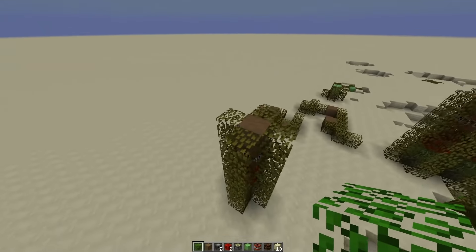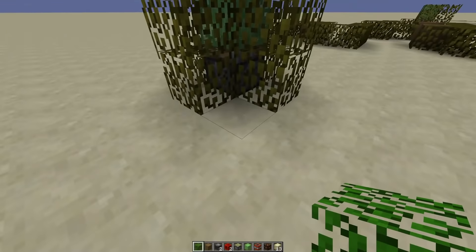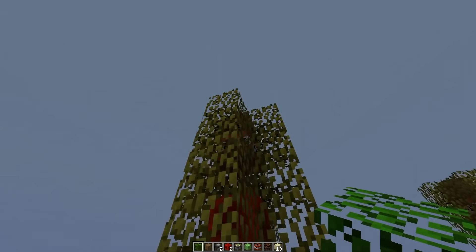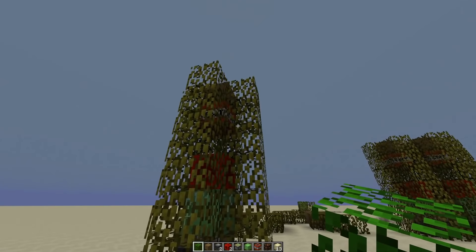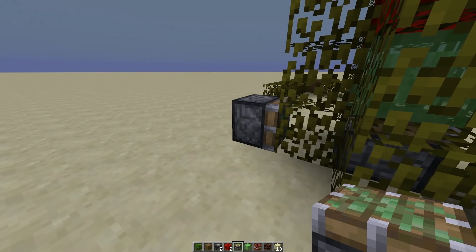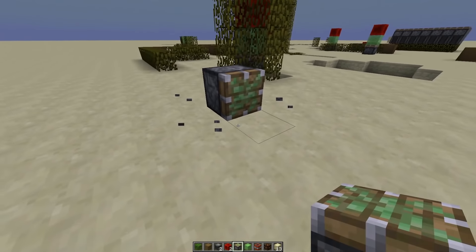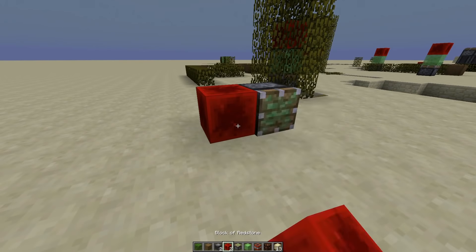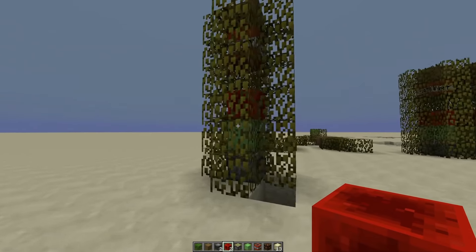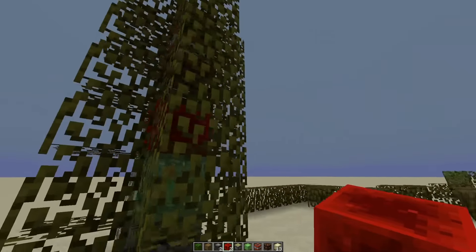You touch any single part of this — any part, at all. You touch the top log, it explodes. Side log, it explodes. Any of these leaves, it explodes. You try to dig under, think you're clever, destroy that block — also explodes. Nothing you can do about it. Set off a piece of explosive, set off a bomb next to it — it explodes. You can even try to push inwards with a piston. The piston destroys the leaf and sets it off again. There's nothing that doesn't set this off.